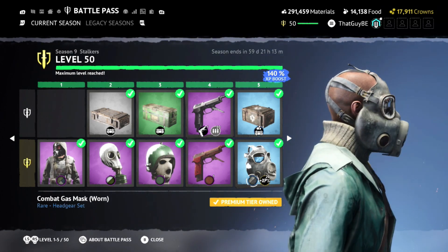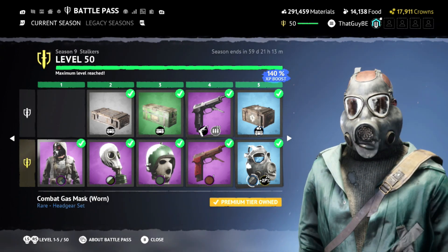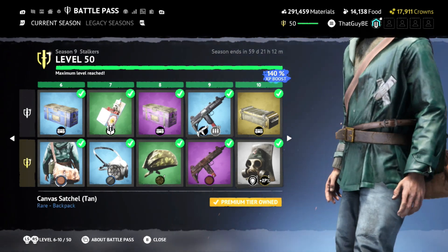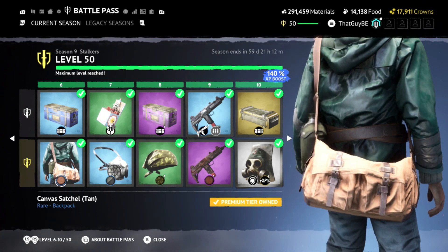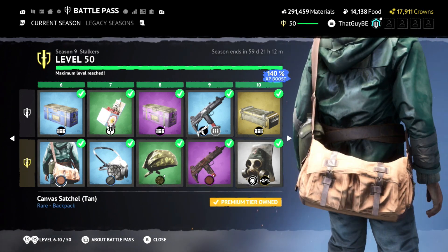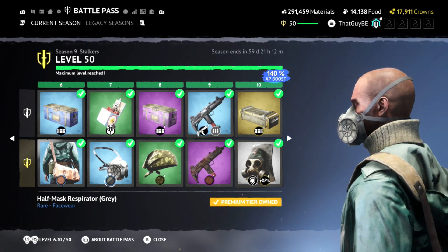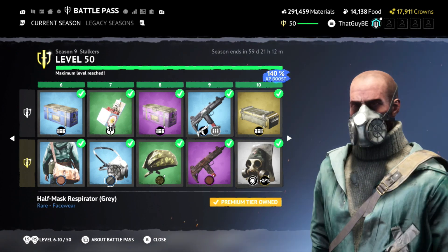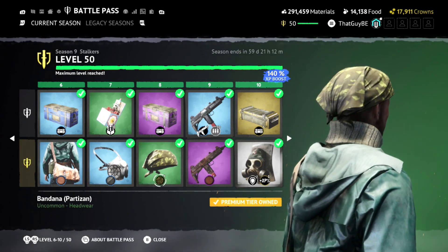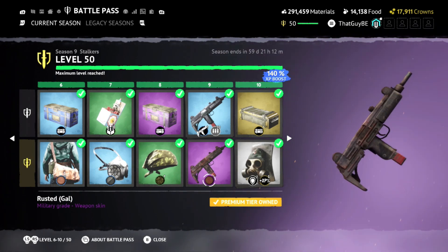Then we got the combat mask gas mask that is separate from the outfit set itself — pretty cool. Then we've got a canvas satchel bag — kind of reminds me of the office bag already in the game but it's a bit bigger and bulkier. Not a big fan of the color. Half mask respirator — kind of a respirator-style mask which is pretty nice, I actually like this one. Then we got a camo bandana, and then we got a rusted Gal — another skin for the Gal.